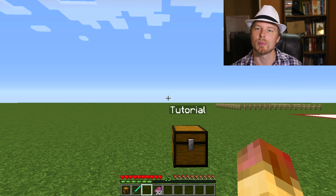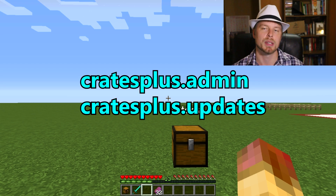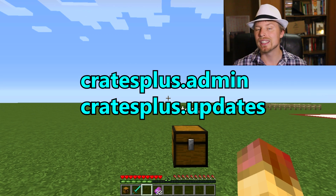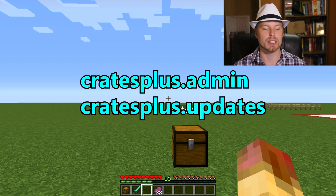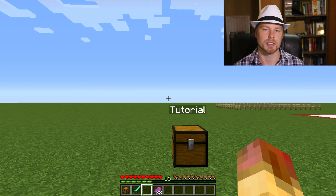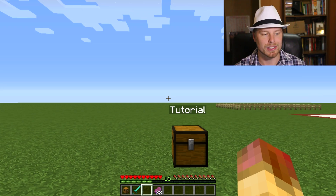Really quick on permissions: the main one is 'crateplus.admin' — by default all ops have that, but you can assign it to moderators. Then there's 'crateplus.updates' — anybody with that permission will get a notification if a newer version of the plugin is out. That's all there is for permissions.